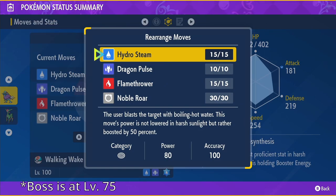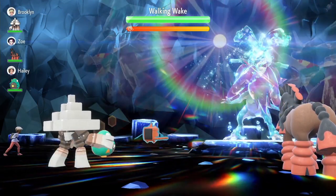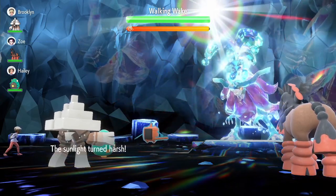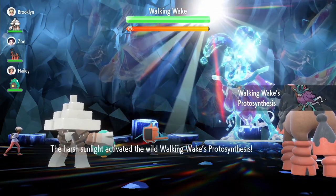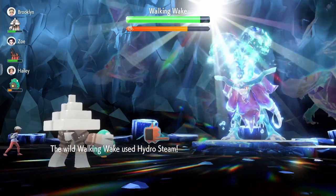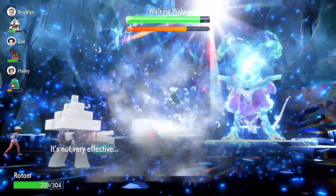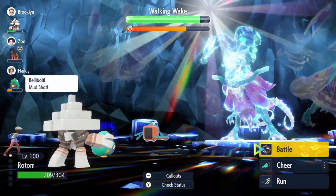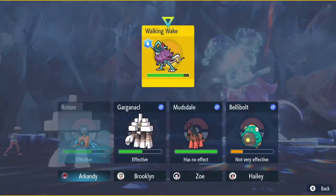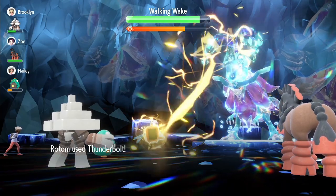Hydro Steam is a new signature water-type move whose damage is boosted in the sun rather than reduced. Before anyone can act, Walking Wake will use Sunny Day to activate its ability. Wake selects random moves, not necessarily the most effective move against your Pokémon. Every now and then, it will move out a turn and target someone at random with the signature move Hydro Steam. At 50% HP, the Terra Shield activates, followed by a Terra Orb Steal and a reset to the boss's own stats. At 25% HP, the player's stats are cleared.